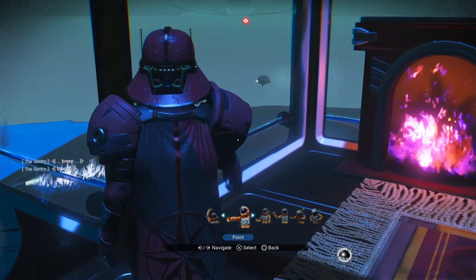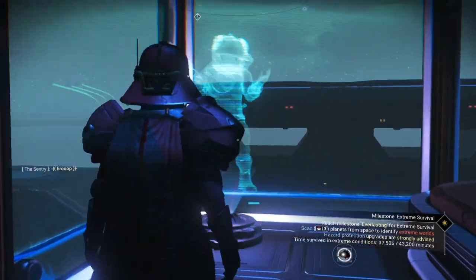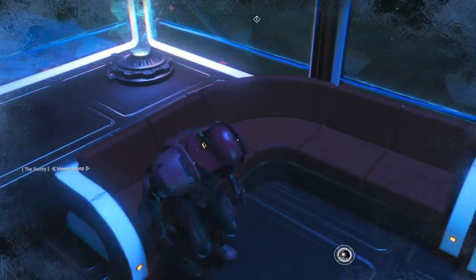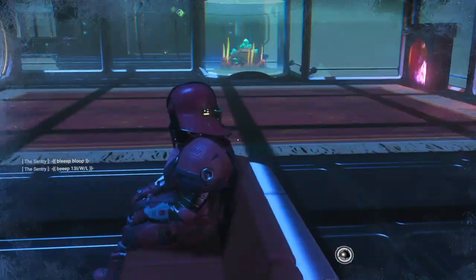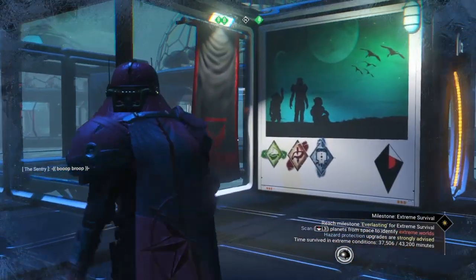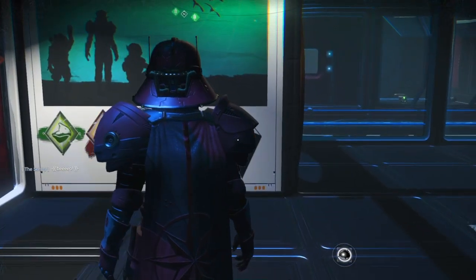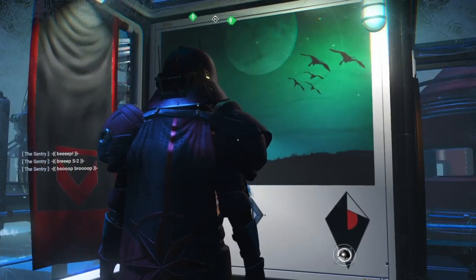Got the home right here, got a little area to just chillax. Sit down. Anyway, look at this — just the poster itself is amazing. That's the Atlas right there at the end. The blue is the Korvax, the red is the Vy'keen, the green is the Gek, and it's just pure utopia.